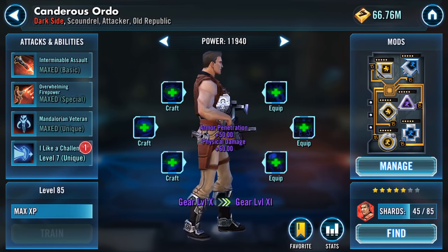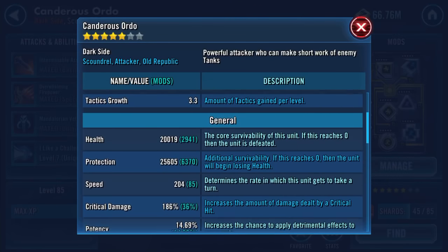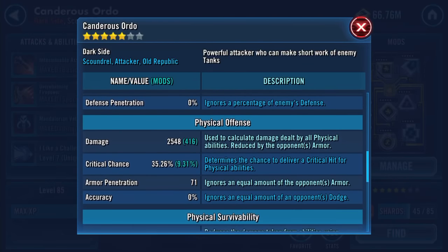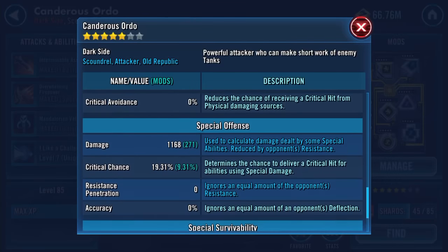What gear tier are we at? That's up to gear 10. I'll shut up and just scroll through and make it look like I do think. We've gone up to 45K health protection. Damage is going up. 35.26 crit chance, 71 armor pen.